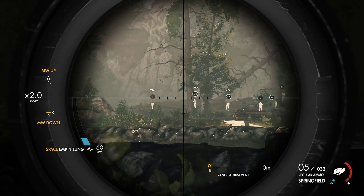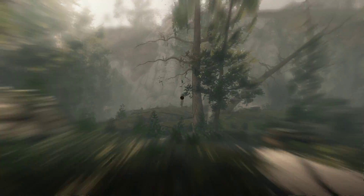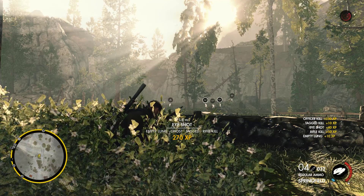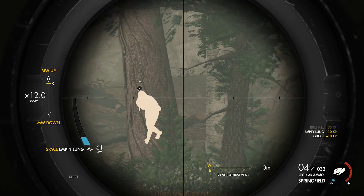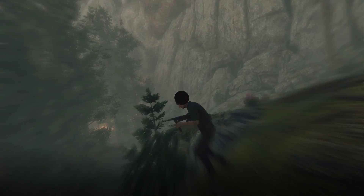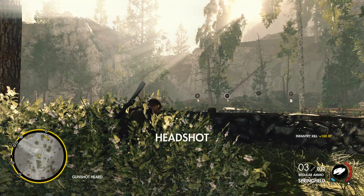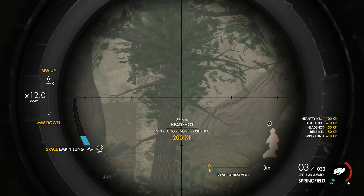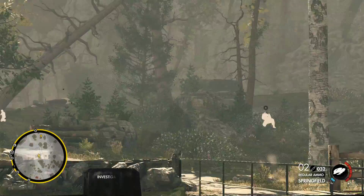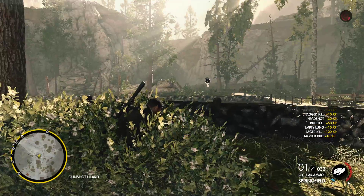Zooming in and out with the scope on your rifle is done by the mouse wheel. I shot — that was not masked. I thought I got that shot off pretty quickly after the cannon fired, but apparently the sound was not masked.